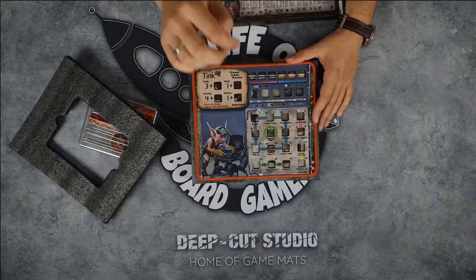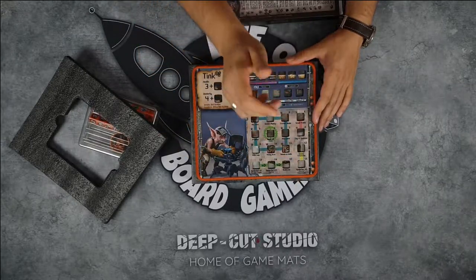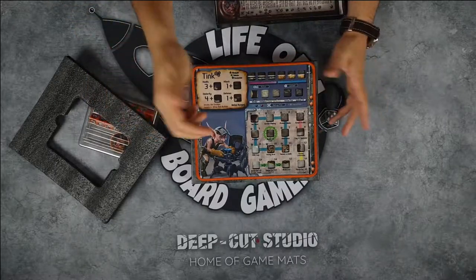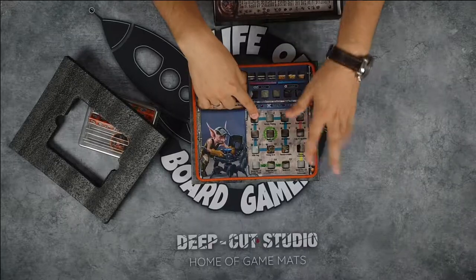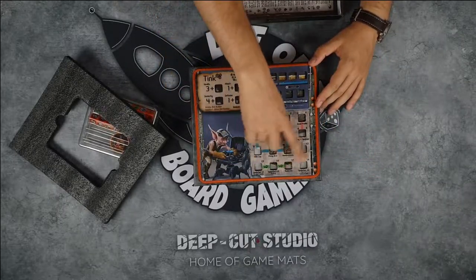You have your player mat, and as you can see you will have your spider bot here at the start of the game. Then you can build a number two and a number three spider bot. There are lots of stars, which means those abilities are available right from the start, while some of them you have to follow these arrows to unlock.